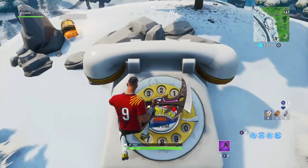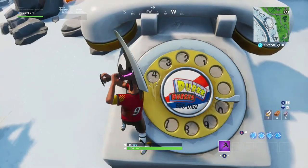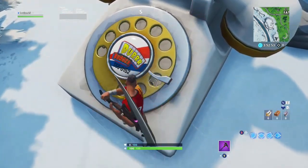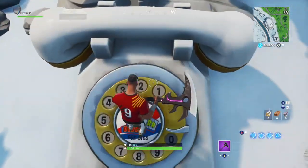The number for the Der Burger phone that you need to hit in order is: 5, 5-5, 0-1, 5-2. Once you hit those numbers, you should hear it ring, and that is how you know you have completed this challenge.